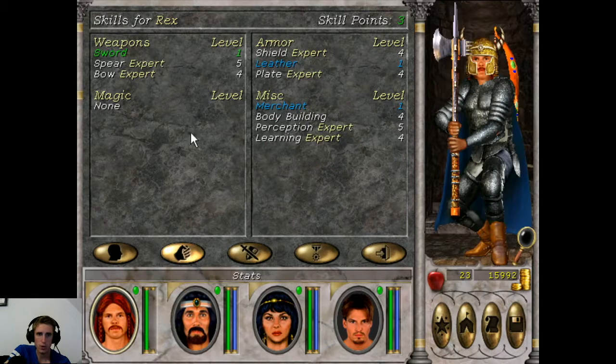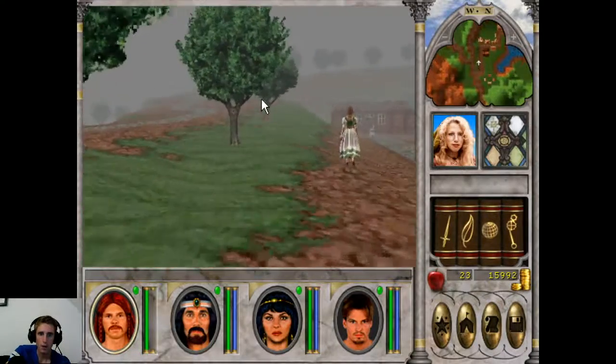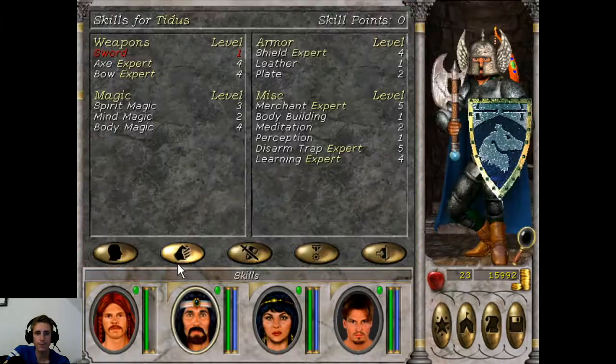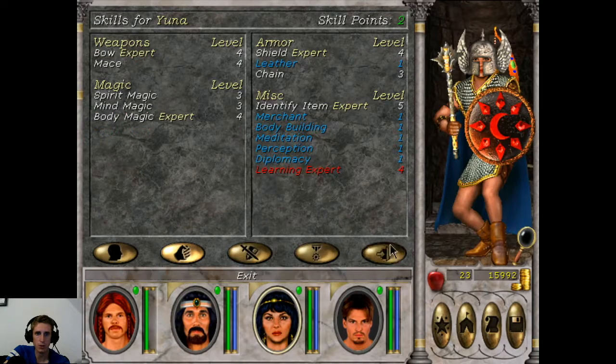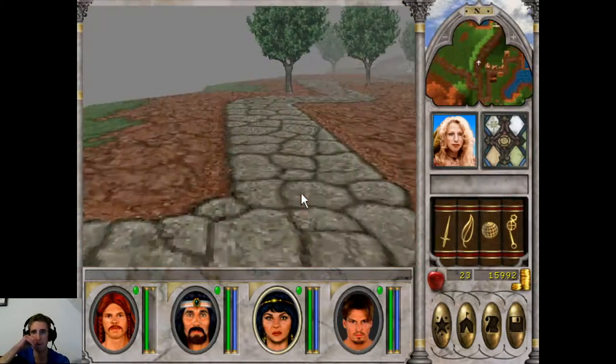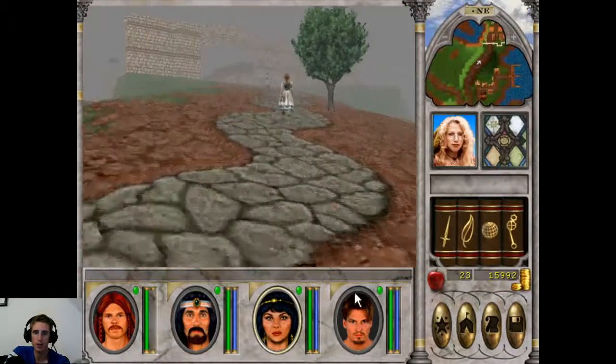We're going to check if we can find anyone training bodybuilding up here, or if we actually need to go somewhere else. We can also train our Paladin's Body Magic Expert, so that's also in Nusophagol, so we're going to do that. That means we can use Cure Wounds, and also if we are lucky buy an AoE healing spell that will heal the entire party.